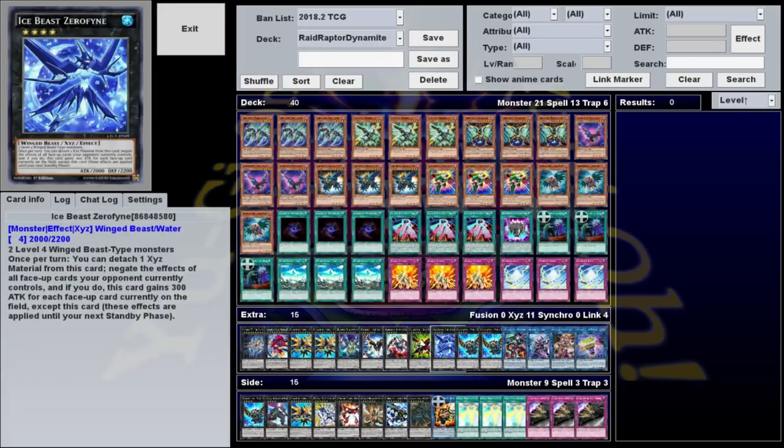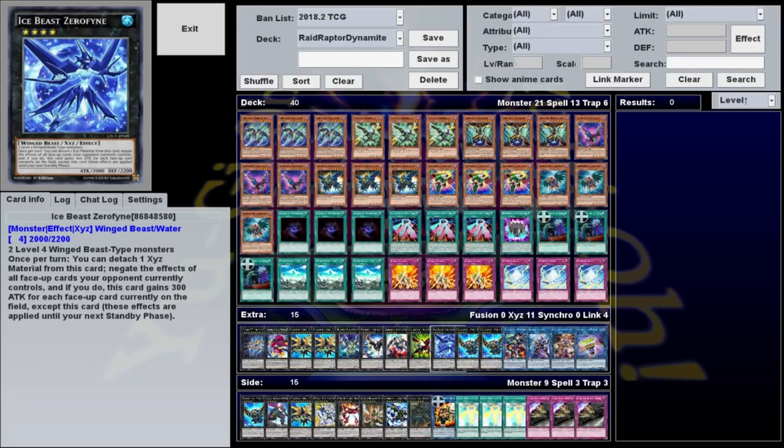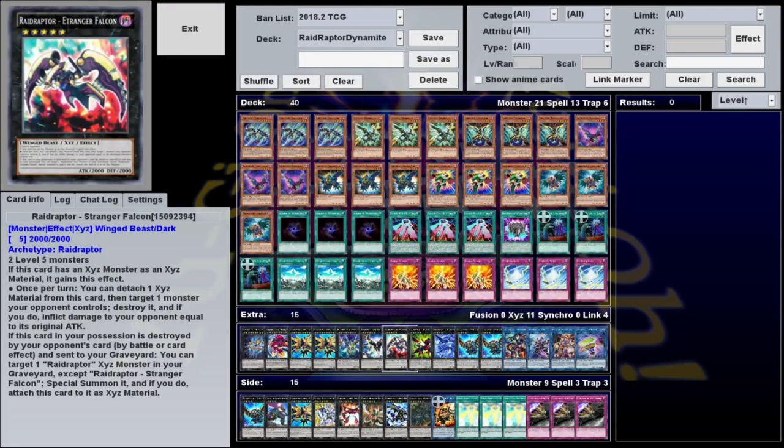Speaking of the extra deck, we've got quite a few interesting cards to toolbox. Ice Beast Xerophane is not a Raid Raptor but can only be made with winged beasts, and it has the pretty amazing effect of detaching to negate the effects of all face-up cards on the field until your next standby phase. Blaze Falcon can attack directly for 1,000 and can detach to destroy all of your opponent's special summoned monsters, inflicting 500 damage for each. Stranger Falcon can detach to target a monster your opponent controls, destroy it, and inflict damage equal to its original attack — it also has a floating effect.